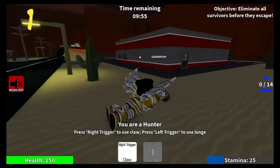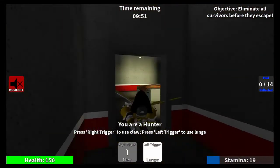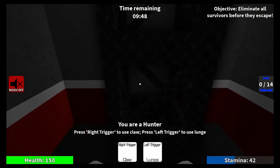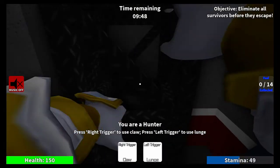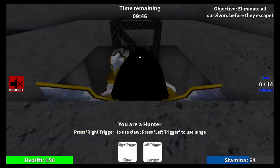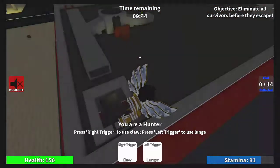Number one: when you're the hunter or the crawler, you can actually climb the square ladders on certain maps, like the construction map, the canyon map, and stuff like that. The way you do it is you just have to go up to them, get in the middle of it, and just keep going forward until you eventually start climbing upwards.